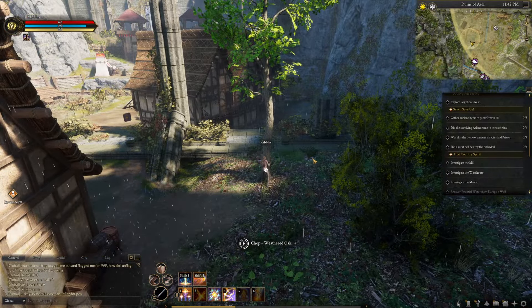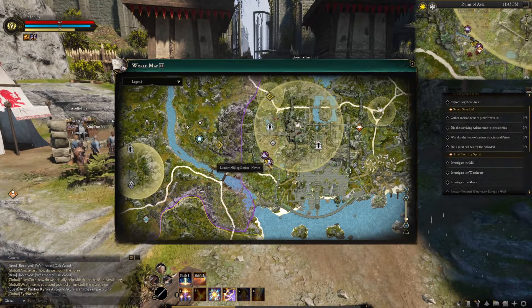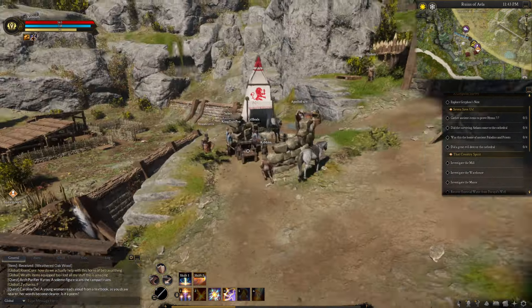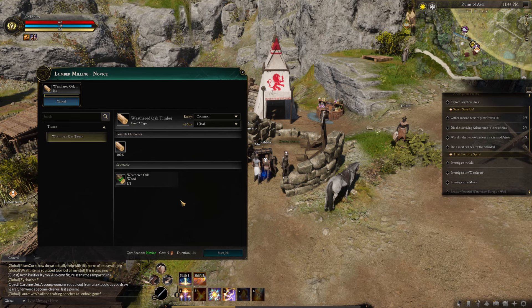After you cut down the trees, you have to go and refine them. You're going to head down south — there's a lumber milling station right over here. You'll interact with it and it should just auto-fill with the weathered oak timber and you'll start the job. It takes 15 seconds, so just wait here till it's done.